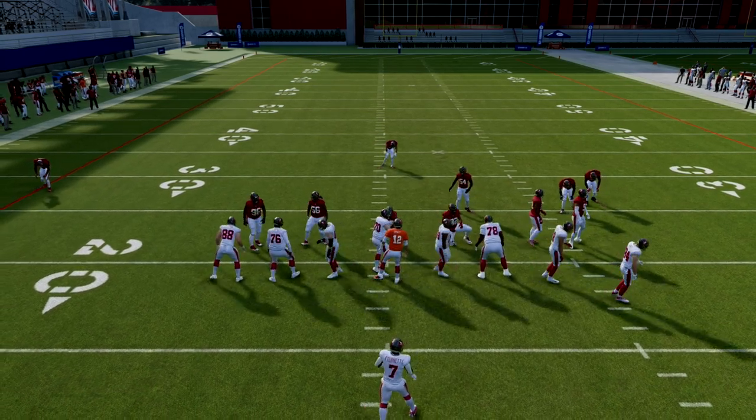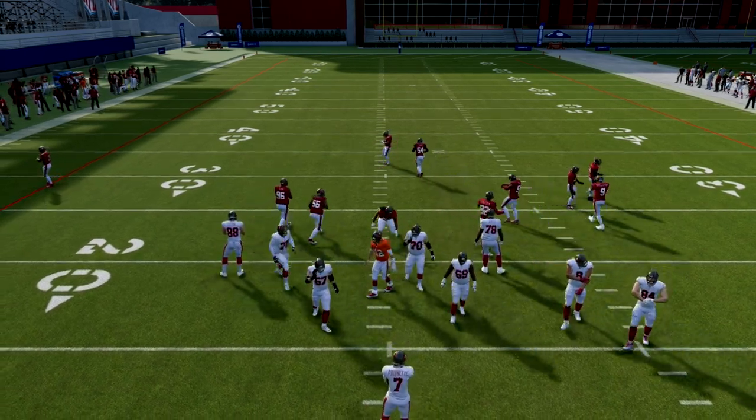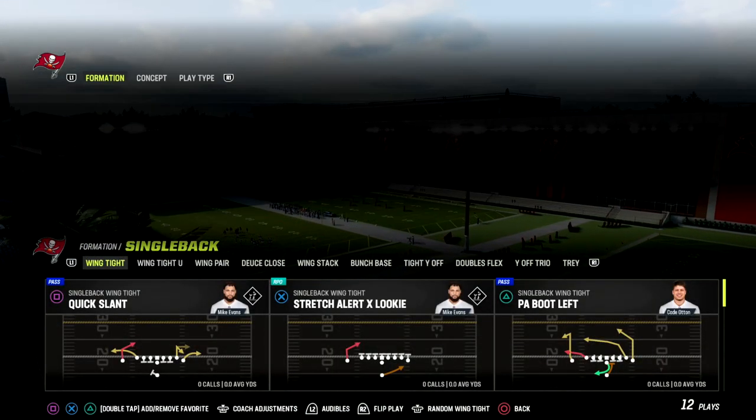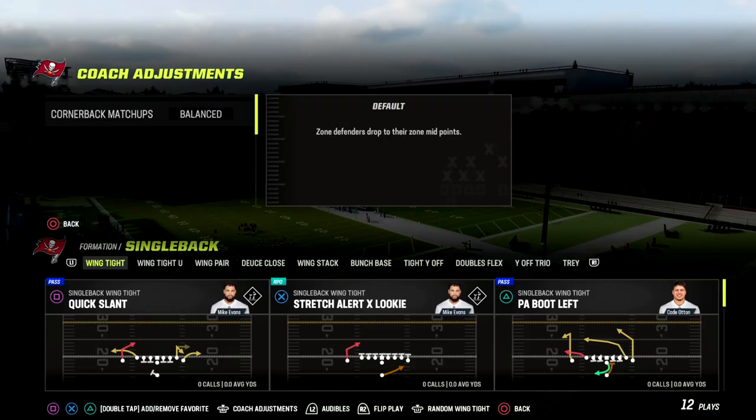In this video, I'm going to be breaking down why the Tight Offset Tight End is really equipped to attack the current defensive meta, as well as be able to beat man-to-man and zone defenses.